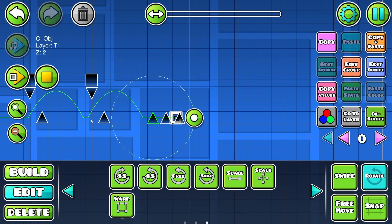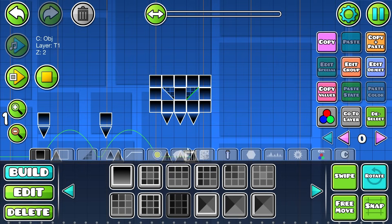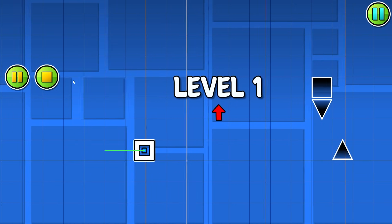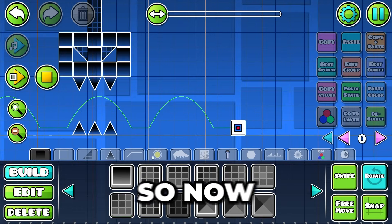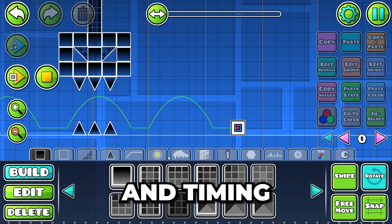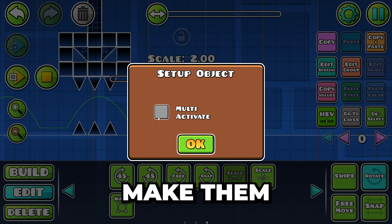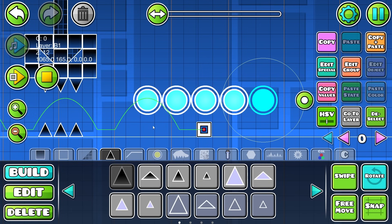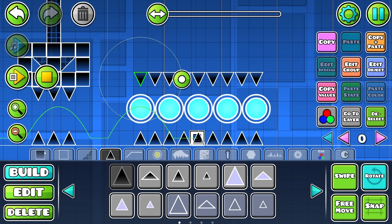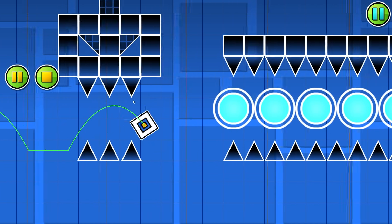Now let's make a three-spike and buff it just a little bit — not too much though. We can make like maybe a club step monster or something. And there's our club step monster. Beautiful. We're actually going to move this back a little bit. Now I think I'm going to make some spamming and timing parts. Let's get these blue orbs, size them up, make them multi-activate, and copy and paste them. Grab these spikes and place them over there. This kind of creates a spam part.